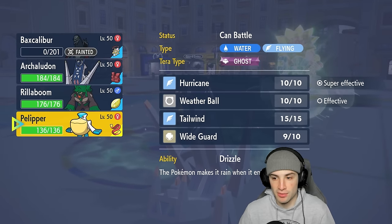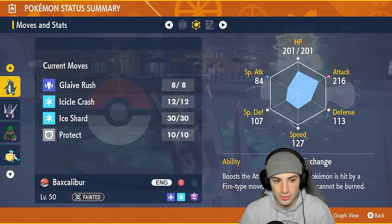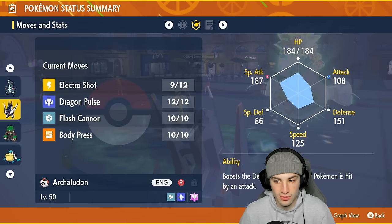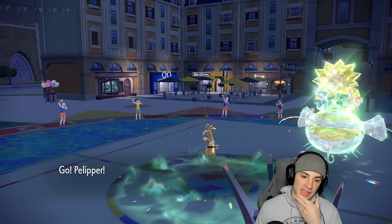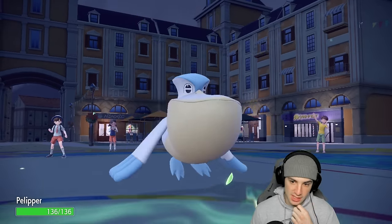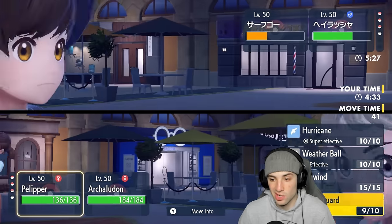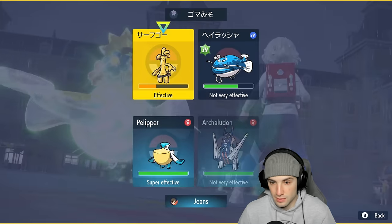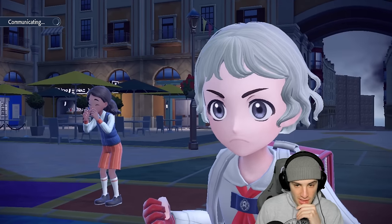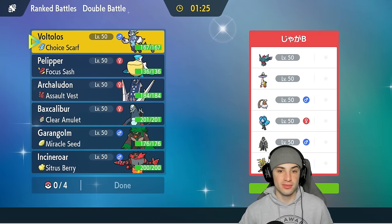Actually I think we should go into Pelipper here. I'd love to get Tailwind and speed control. I don't know if Pelipper out speeds Goldenglow — Archaludon isn't fast so I doubt it. I'm going into Pelipper with the Focus Sash. I have to get off this Tailwind. Going for Wide Guard or Tailwind — I'm just going to go for Tailwind and try to finish them off. Our opponent cancels the battle — we'll take it!